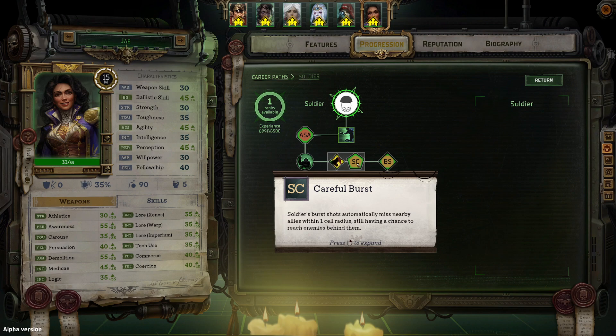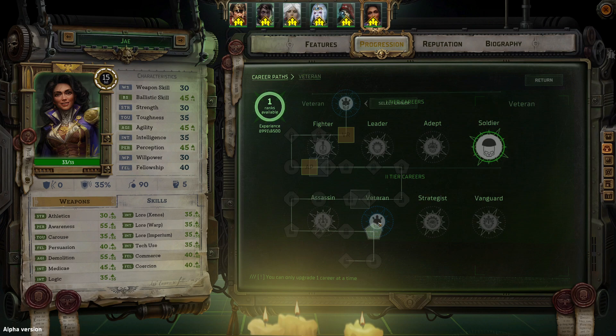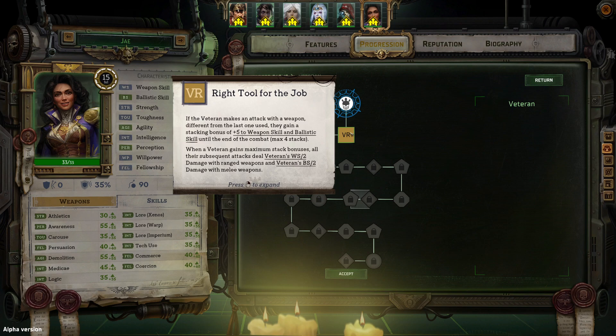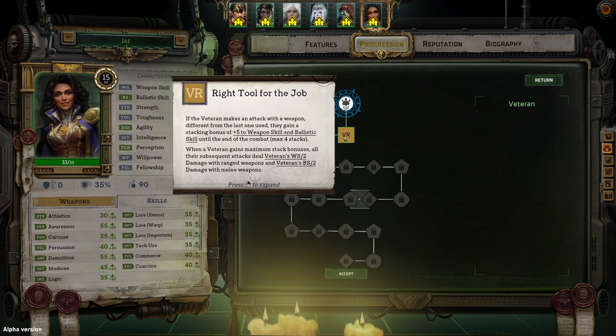As a soldier, there are some differences between what she has versus Argenta. Your main pathway is Veteran. If we select Veteran, she will receive Right Tool for the Job: if the Veteran makes an attack with a weapon different from the last one, they gain a stacking bonus of plus 5 to weapon skill and ballistic skill, at the end of combat, max 4 stacks. When maxed out, all subsequent attacks deal veteran's weapon skill divided by 2 as increased damage with ranged weapons, and ballistic skill divided by 2 as bonus damage to melee weapons. So we're going to go ahead and accept that.